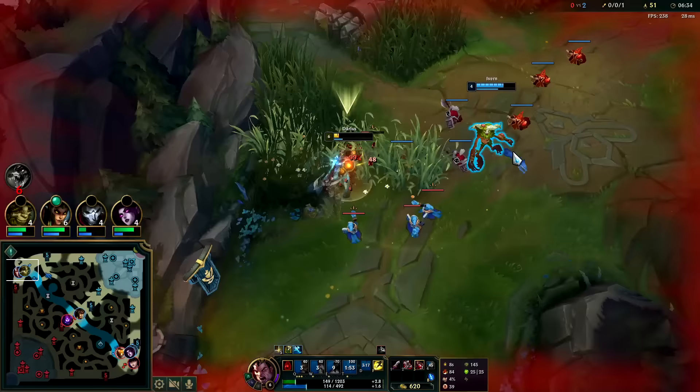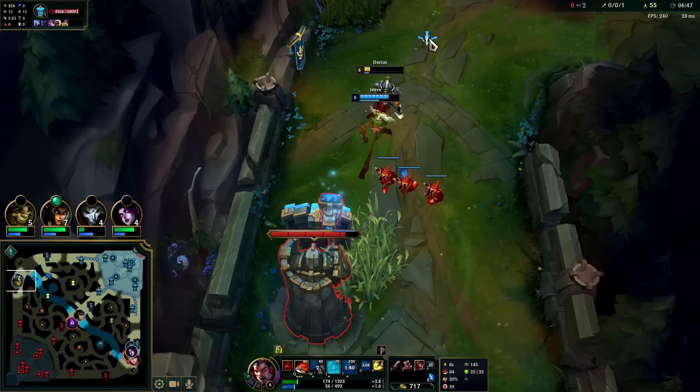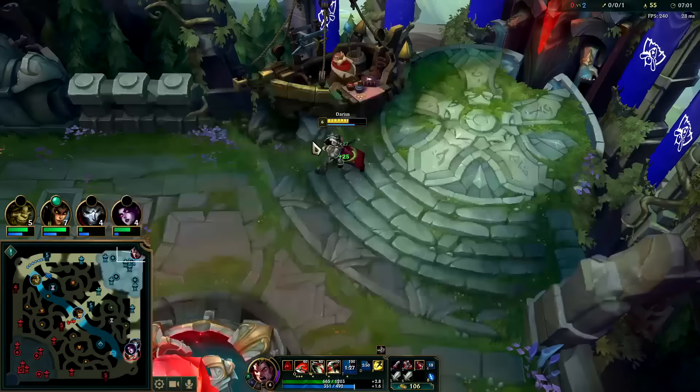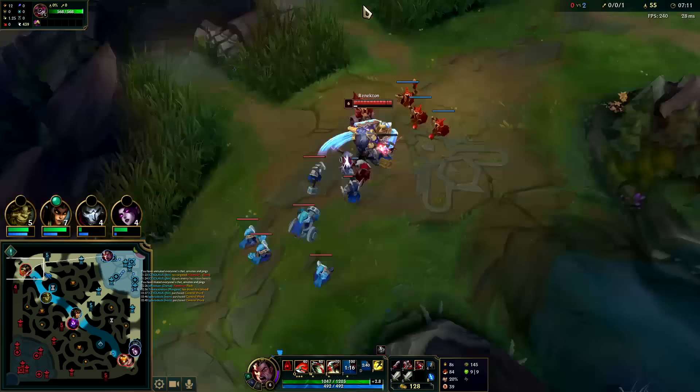Renekton has a scarier level six than Darius — you've heard it here first. I'm going to reset. I should still get plate gold — I'm in close enough range, I got the assist. The advantage we pressed when we hit two first is what set up that kill with the Ivern gank, because if we didn't take his Flash he clearly just gets away. But that one mistake cost him — his Flash is probably up by now though, and mine is up as well.